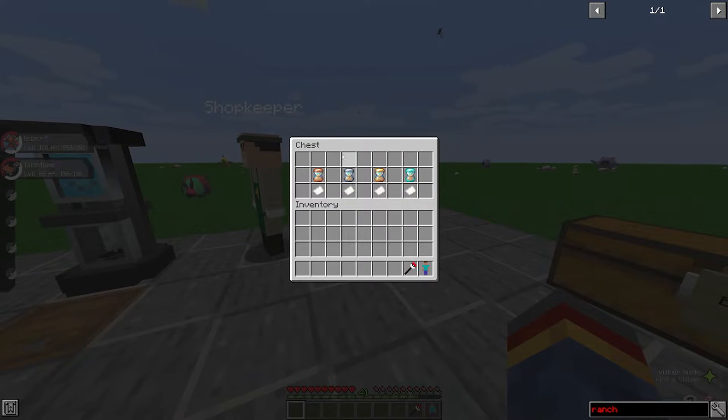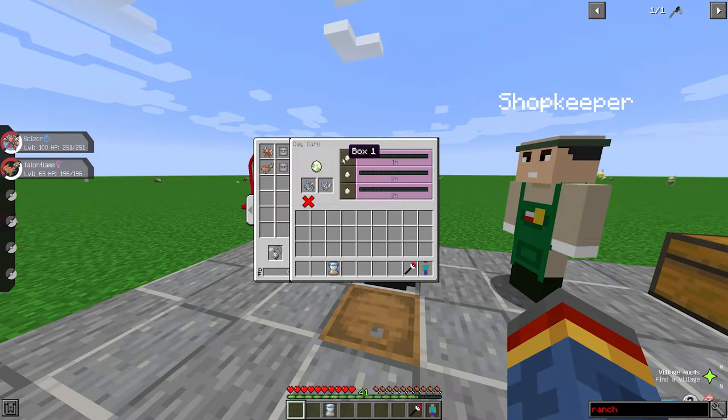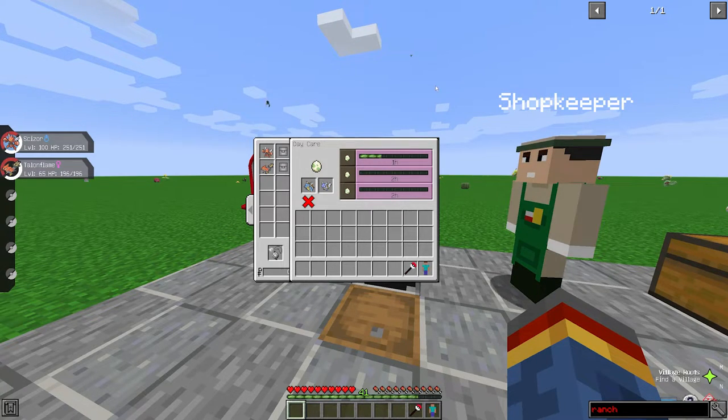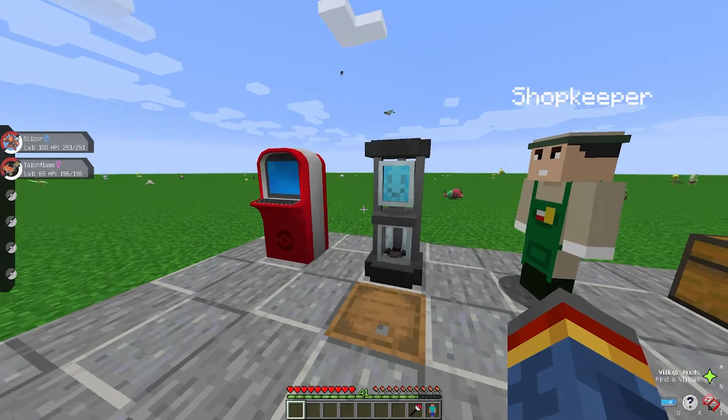The second one is the silver hourglass. This skips 25% of the time. We can use this one now — if we click on it and use it on box one, as you can see it jumps straight ahead, skipping 25%. So we're now only about 40 minutes through, only got 40 minutes left. That scales, so 25% on a two-hour timer is worth half an hour — pretty handy.